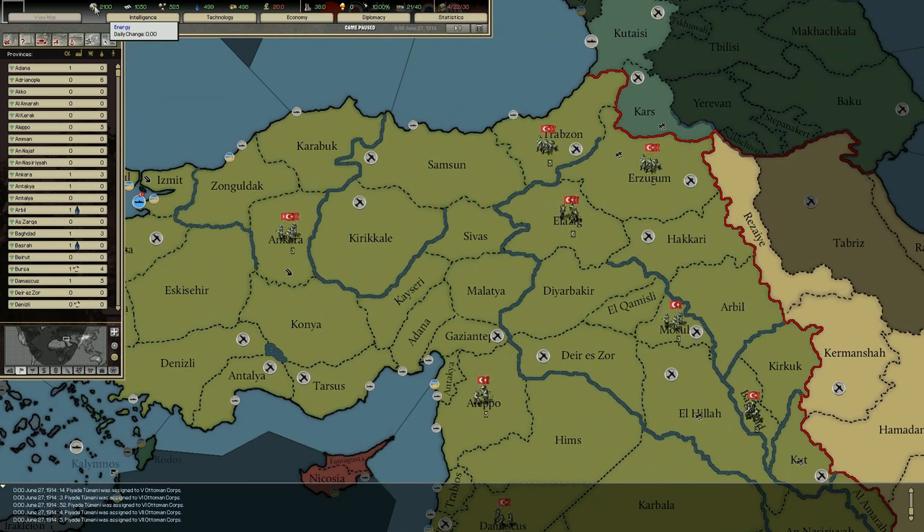Energy is used and produced by your industry, so if you run out of energy, pretty much your entire economy shuts down — this is the 20th century, you need electricity for anything. Metal is used to construct units, so once you run out of it your production slows down significantly. Rare materials are pretty much the same as metal, but I think they are also used by industry.